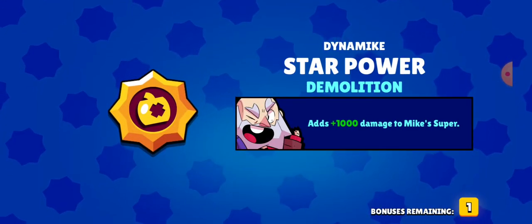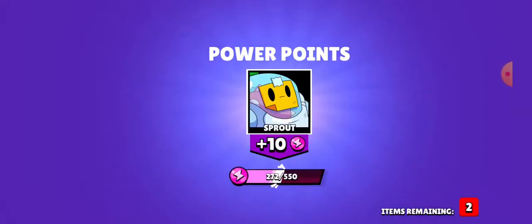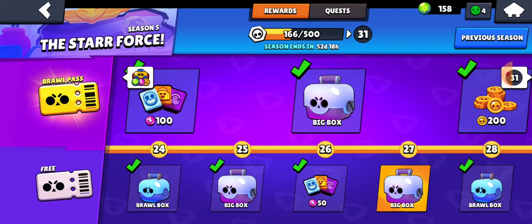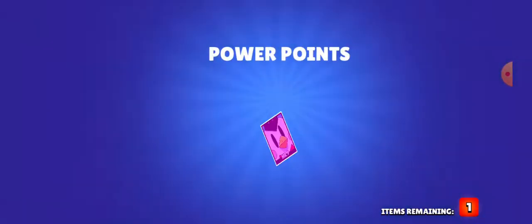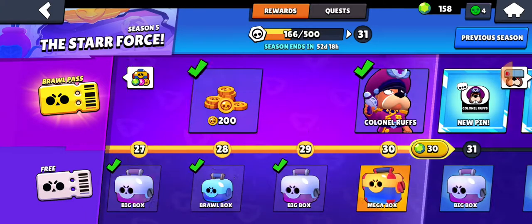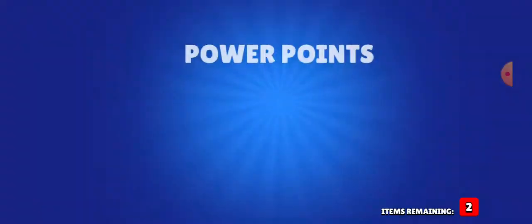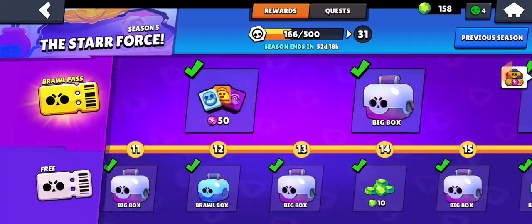Hey, star power Demolition — I kind of want the other star power. Okay, another star power — Shocking. And the other star power, maxing out Jesse — nice. Okay, and now the mega boxes. Six — that's the number I like to see! Okay, we maxed out Nita completely.